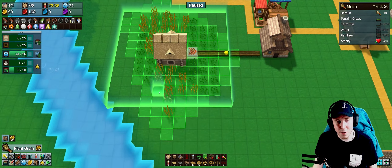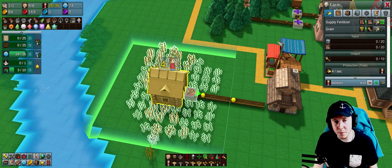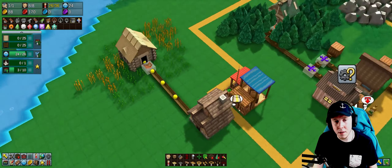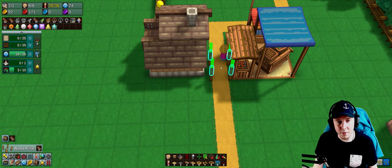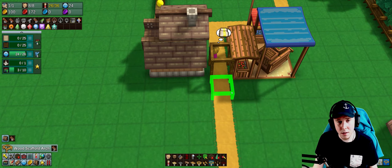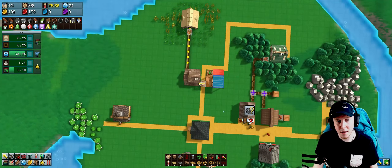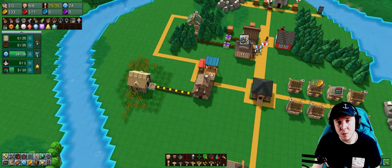I'll set the farm to four workers to increase output. I can also automate the delivery of flour using a conveyor belt — I can get rid of that manual worker. Now I have a conveyor belt pulling flour directly out of the food mill and into the food market.